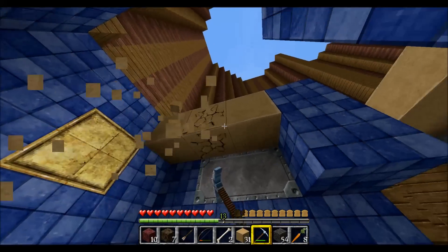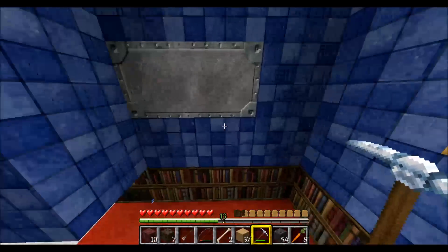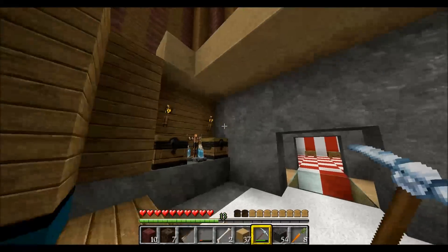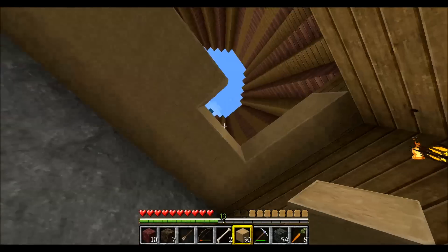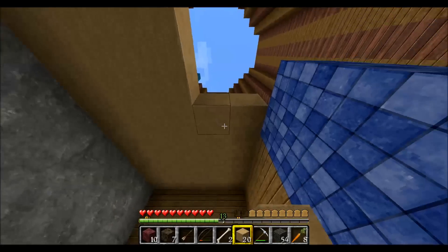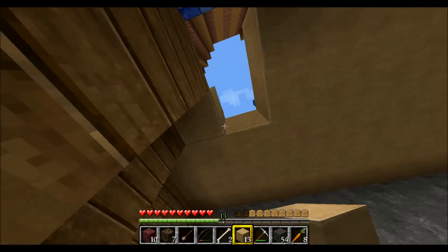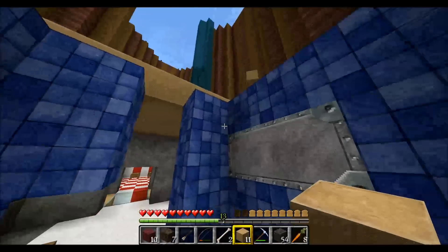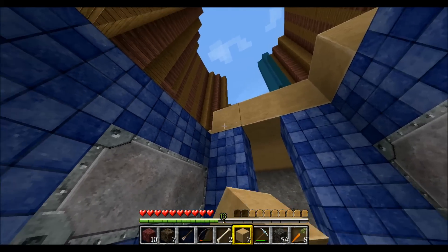Strip mining seems to be better for diamond, coal, and redstone, but these caves do wonders for the iron and gold supplies. So I'll take you down into the cave — this is also where the Skeletor farm is. Nearly done, and nearly done with my sandstone supplies as well.